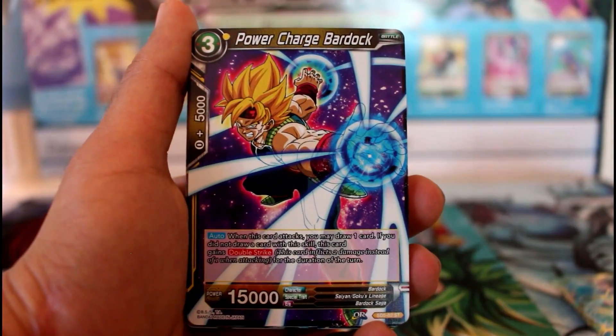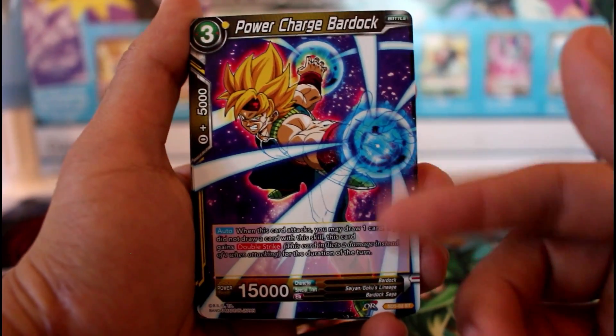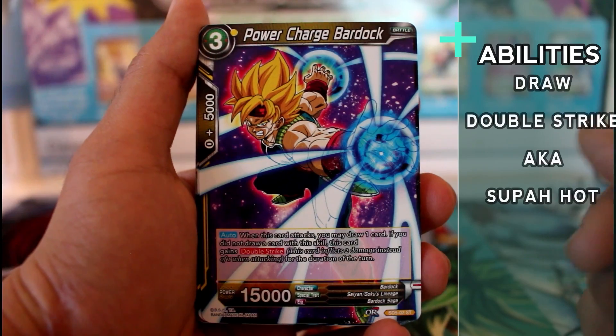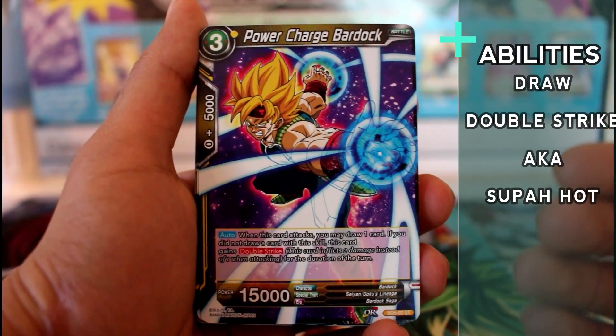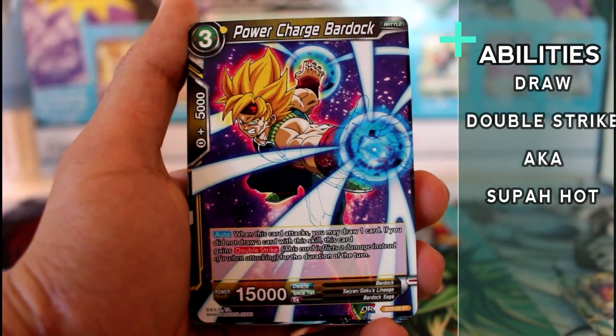Then we got Power Charge Bardock. This card is good, guys — already a great deal. What this guy does is when he attacks, you get to choose to either draw or give him double strike. So this guy will bring the pressure on your opponent.